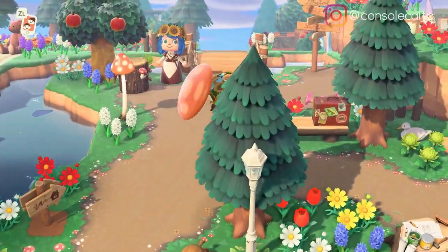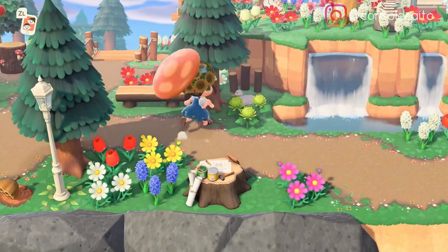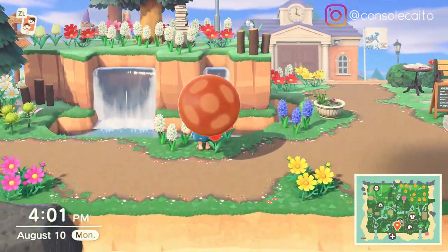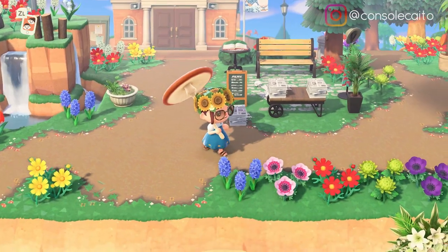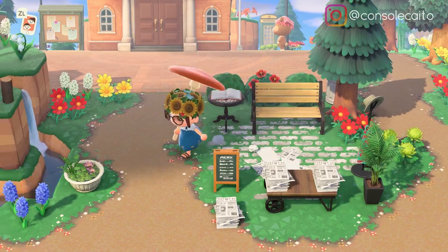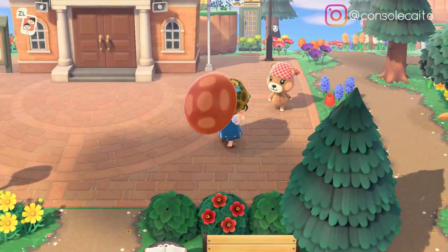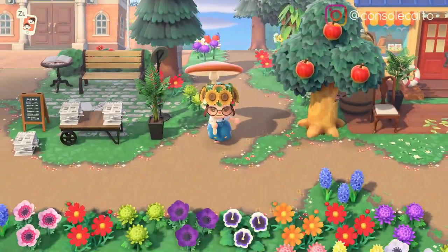I'm going to explore on my own and we'll see everything this island has to offer. I love how she has all the different colorful flowers. Oh, this is a cute little newspaper section — I like that a lot. Oh my gosh, look at Maple — I love the durag on her, that's so cute!